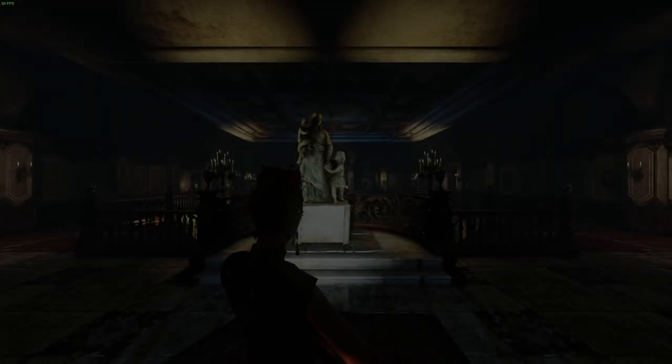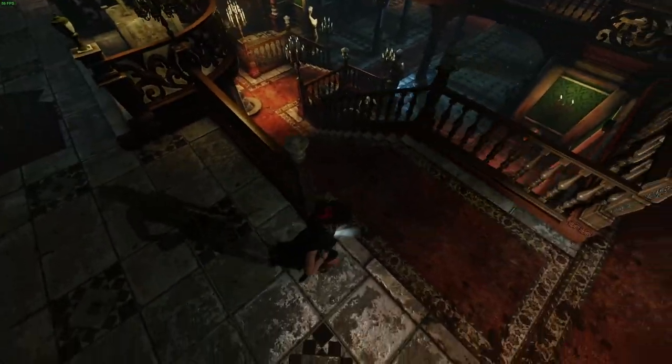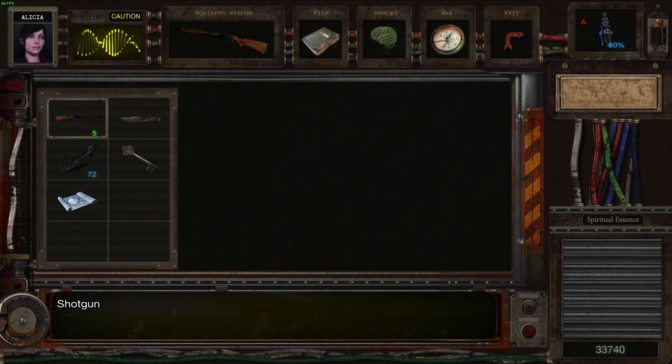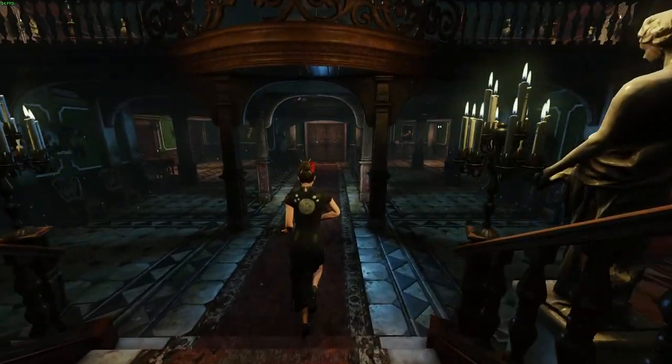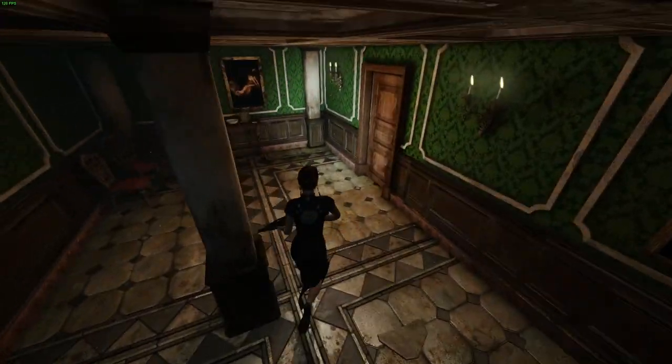Hey guys and welcome back. When we last left off we found the Plutus key, so it seems like a good idea that we go and use it. We've got the shotgun — we'll keep hold of the shotgun just for now, you never know we might need it. Now let's take a walk through here.